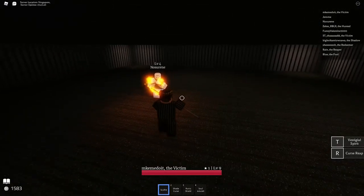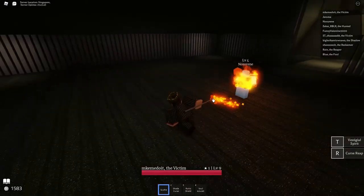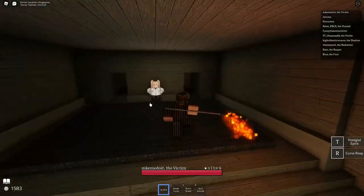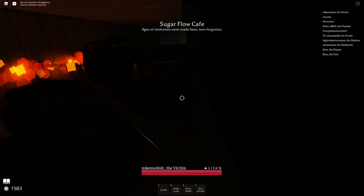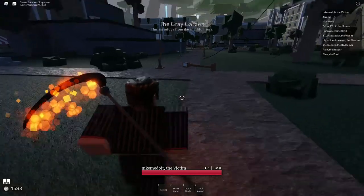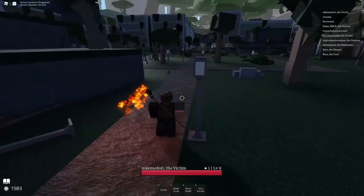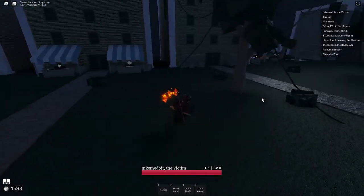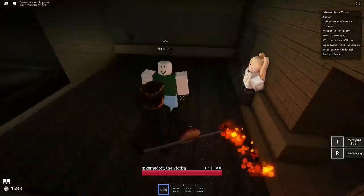What we're going to talk about now is the move set of one of the users I have - the scythe trainer. The moves I have are Vestigial Spirit and Curse Sweep. Curse Sweep is a giant heavy sweep that does AoE damage to all opponents. Vestigial Spirit can stun an enemy, which is a pretty good combo extender - a much better combo extender, to be honest.